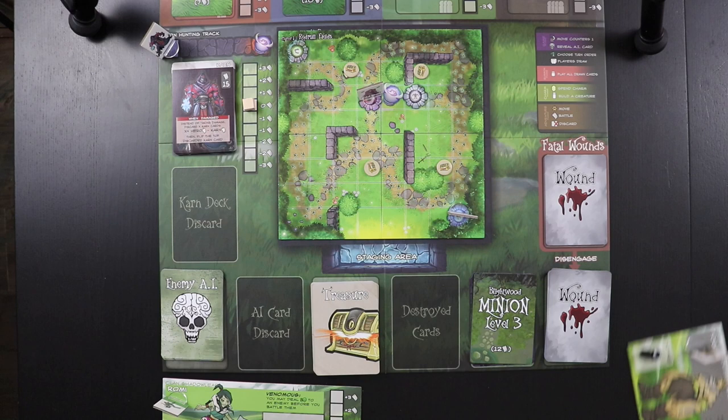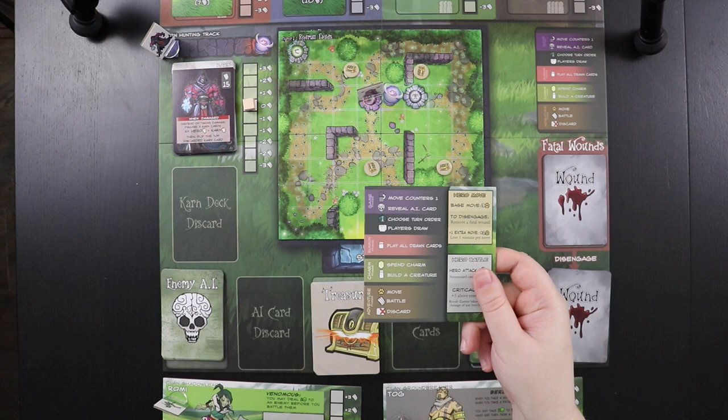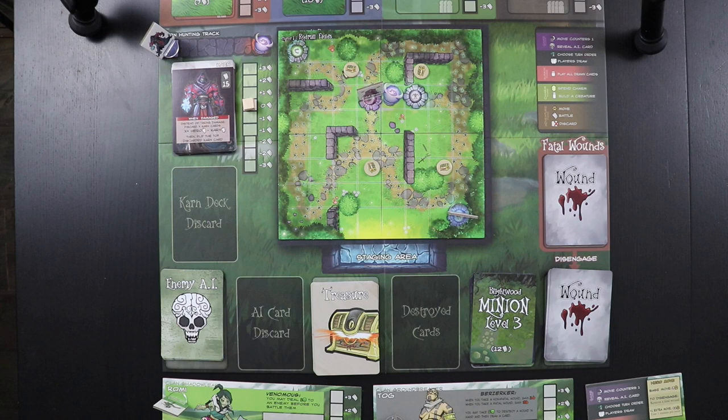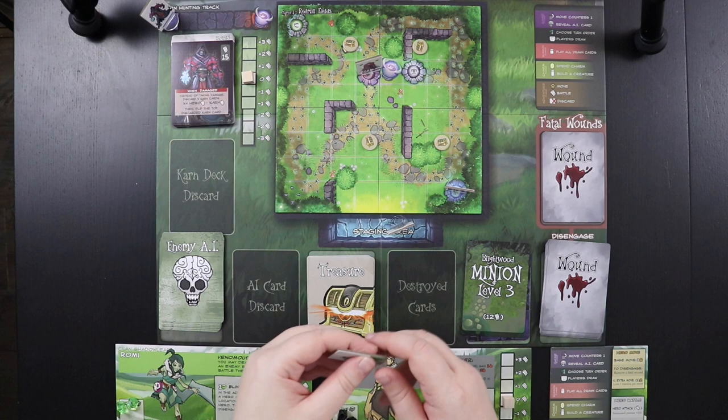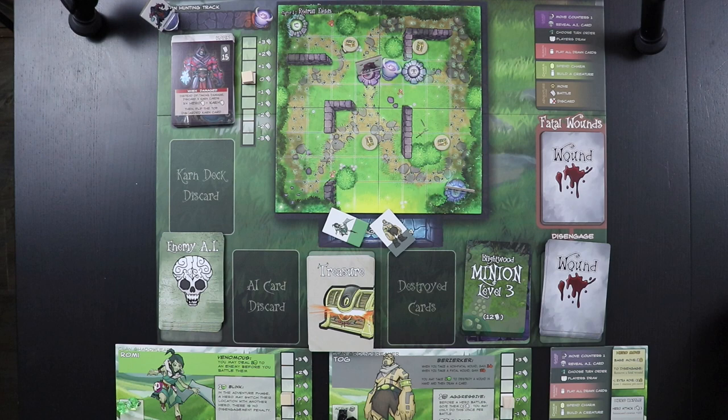We have a really nice turn order card that will be super helpful as I walk you through turns. We put the hero boards under here so you can see them. Let's begin chapter one. We'll put Romi and Tog into the staging area. To make standees easier to see, we'll keep them flat on the board.